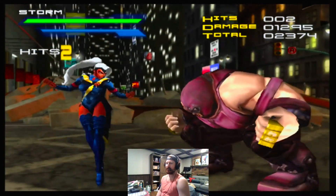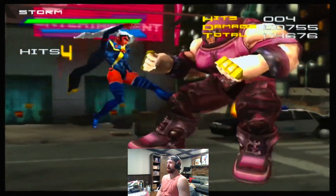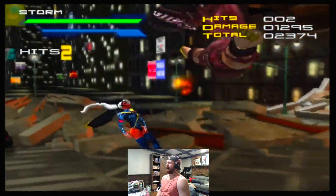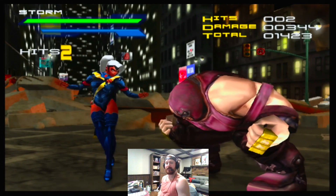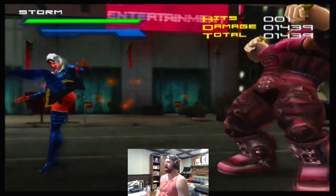So then you go for the low into the air seek, or you've done that before, you go for the instant overhead jump three into drill and combo out of that. Let's see what else we can do.